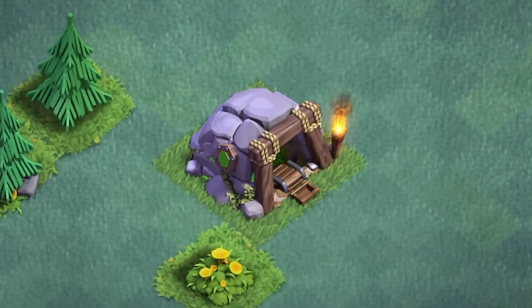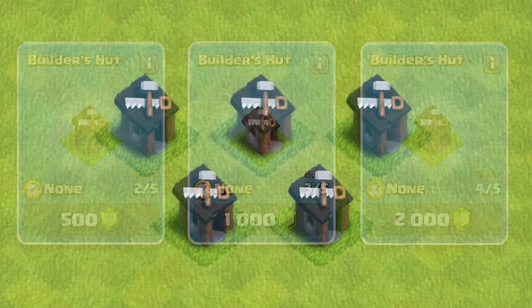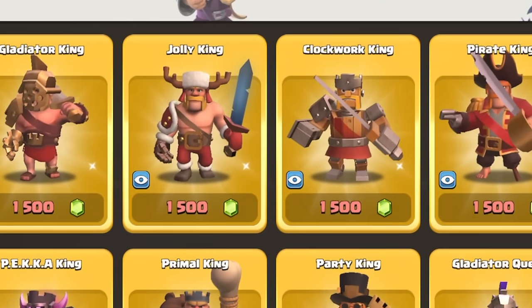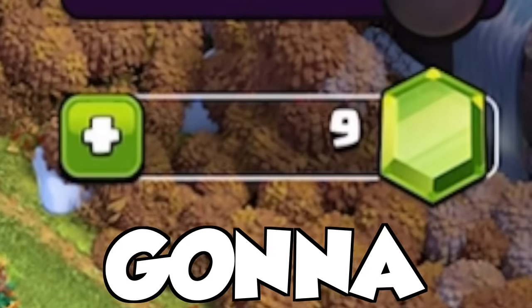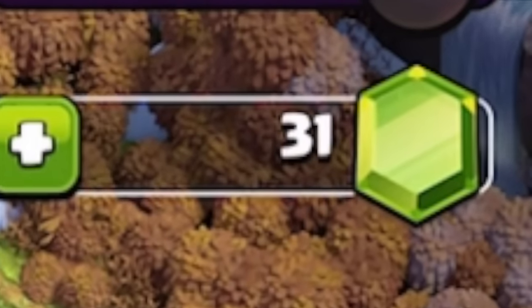Gems are the rarest of resources in Clash of Clans, required for unlocking your first five builders, making purchases in the trader, or buying cosmetic skins for heroes. In today's video, I'm going to explain six facts about the do's and don'ts for obtaining gems for free.